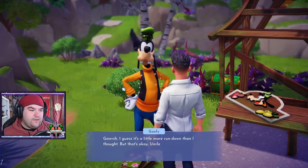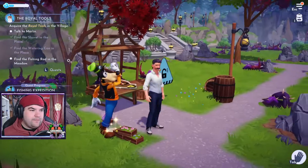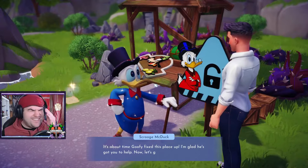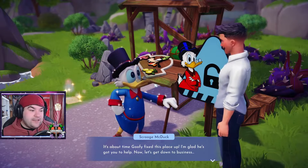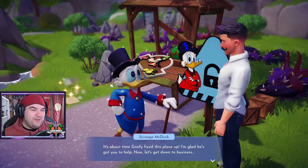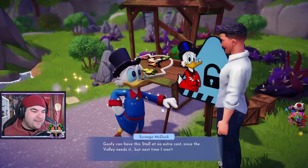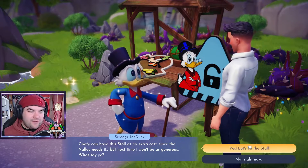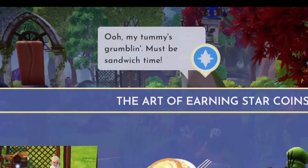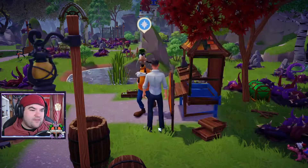It's a little more run down than I thought, but that's okay. Uncle Scrooge's construction company can fix it right up — you can use the sign to call him, like a phone. Ring ring! I can't do Scottish accents — I'm going to do it and it's going to go Irish. It's about time Goofy fixed this place up. I'm glad it just went right to Irish. Goofy can have this stall at no extra cost since the valley needs it, but next time I won't be as generous. Let's fix the stall. Goofy's stall is now open for business — I dub it done.